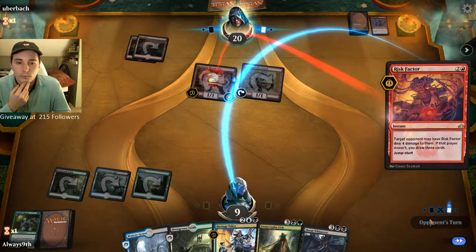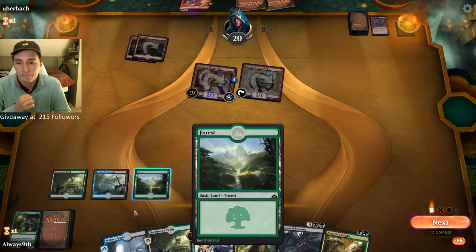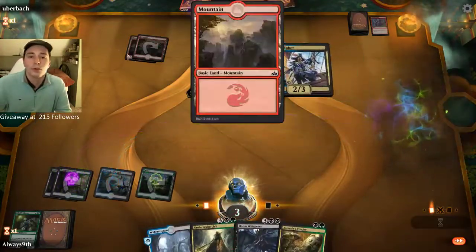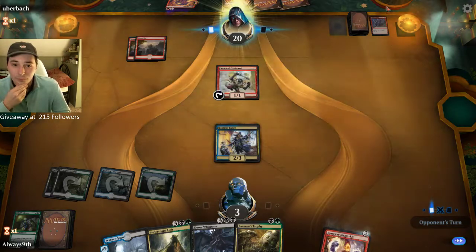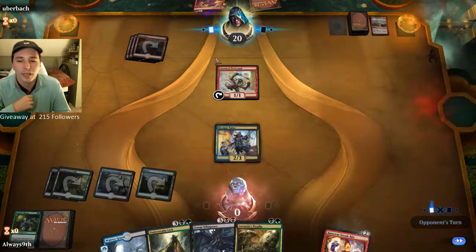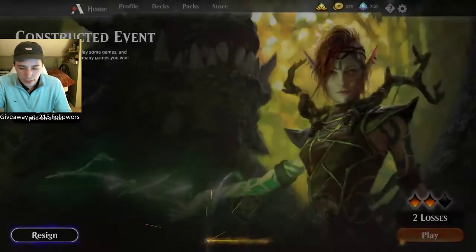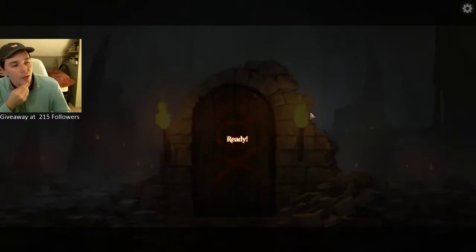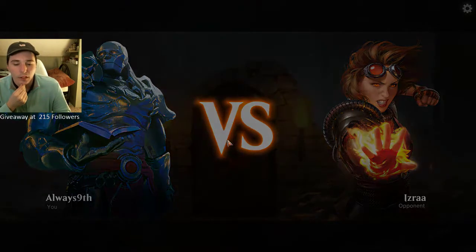I'll put the land on library and the other card in graveyard. I really want this to be a 3 or 4 so he has to use a Bolt on it. He does have a Bolt which makes sense. We can take 5, go to 9, shock to 7, play this, try to kill it. Risk Factor? I'll take 4. That's interesting — going to 3 to do this now? That's really bad. It's like all the lands opponent needs. That was a pretty unfortunate game — we've played against Red four times now and we're 2-2 against it.